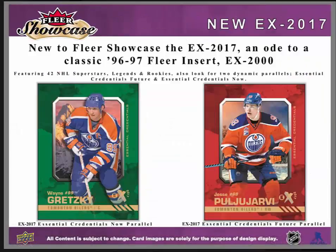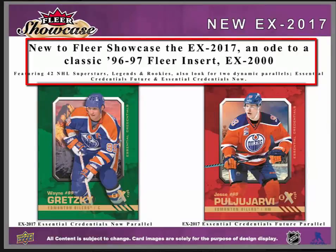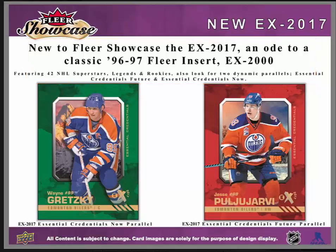New to FLIR Showcase is EX 2017. It's an ode to the classic 96-97 FLIR insert EX 2000. It features 42 NHL superstars, legends, and rookies. Also look for two dynamic parallels — Essential Credentials Future and Essential Credentials Now. There's a sample of the Essential Credentials Now Parallel of Gretzky, and the Essential Credentials Future Parallel on the right.